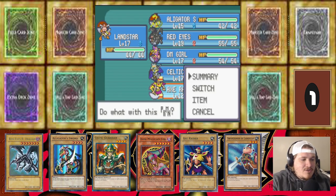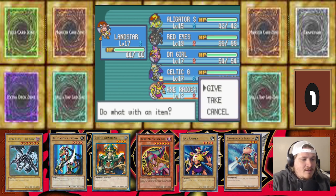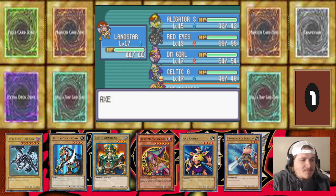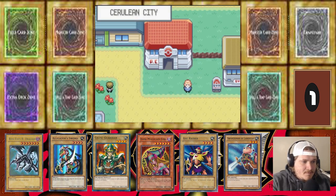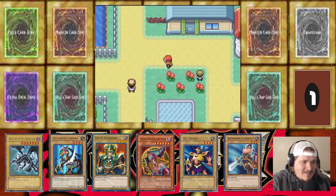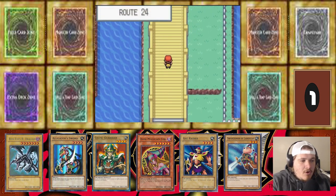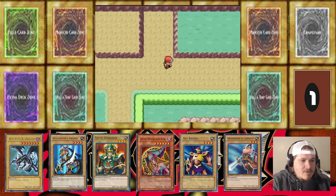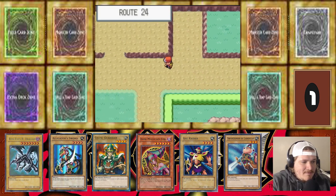Axe Raider is interesting — he is a pure Dark type, which is pretty gnarly. I kind of want to add the EXP Share to Axe Raider to boost him up a little bit, and we're going to go from there. Today we're going to try our darndest to get through all the trainers headed towards Bill's house — that's the objective. And we have another route here, Route 25.